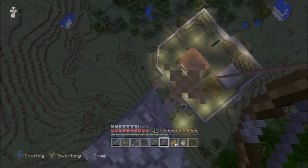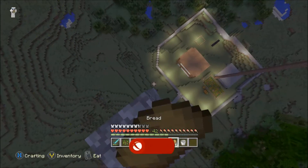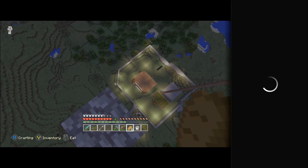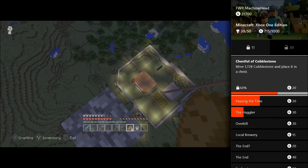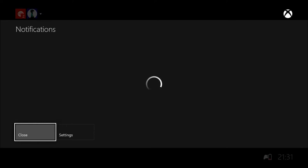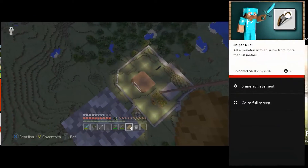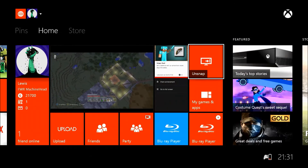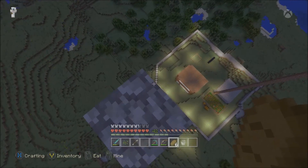There you go — achievement unlocked! I wasn't very good at doing it across an open map where a skeleton would be in the middle of a field and I'd keep missing him, so I thought this trap method had to work — and obviously it did, because I have got the achievement as you can see. If this helped, please give it a like, subscribe for more videos, and just follow the guide. It's a pretty easy achievement.